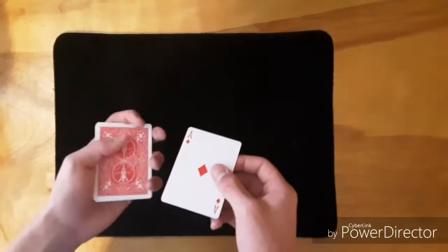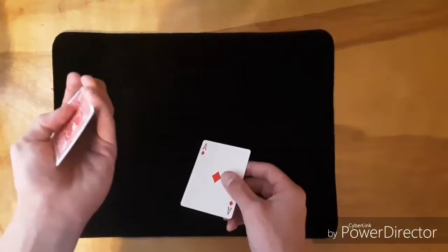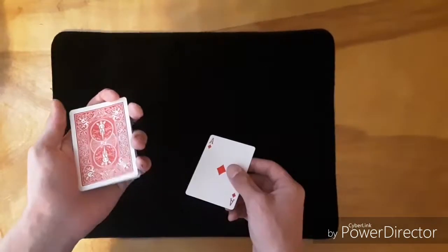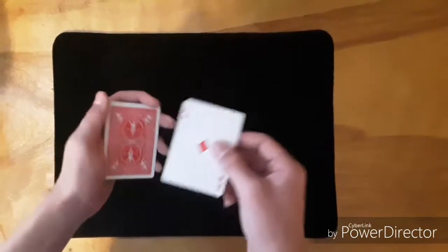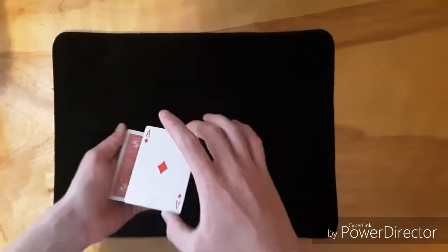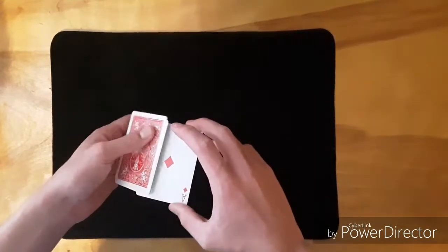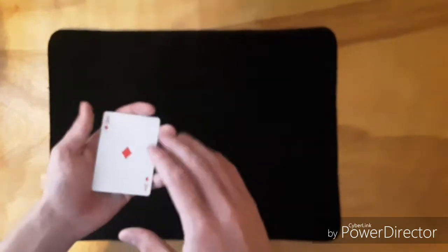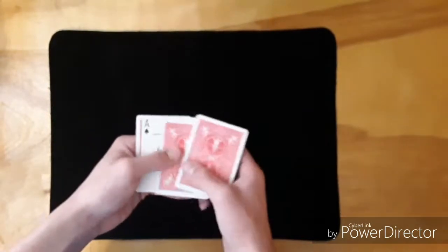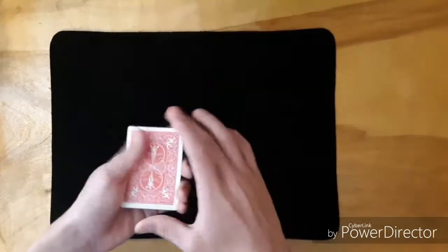Take the ace of diamonds out and get a break. You say the ace of spades is the hardest one to flip over, and while doing a gesture like that, you do a push-off pinky break to get a break above the ace of spades. Now lay the ace of diamonds on top, grab at that break — they think you're just lifting the ace of diamonds, but you actually have the ace of spades underneath it. Use those two cards to flip over the rest of the pack in your hand and lay them down. They think you took the ace of spades and laid it back on the deck face down, but now you have the ace of spades in the third position.